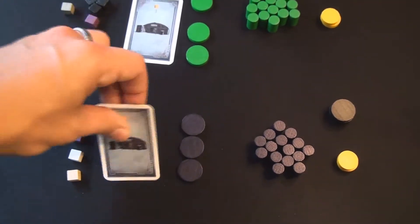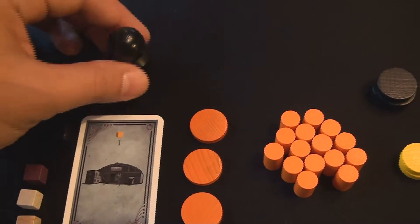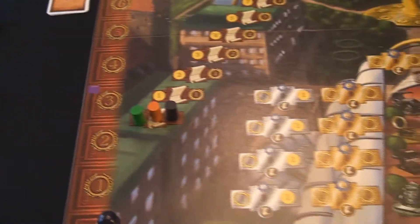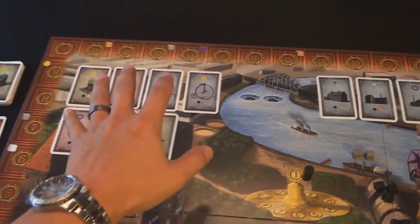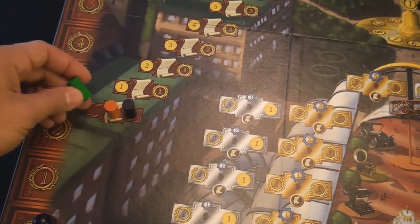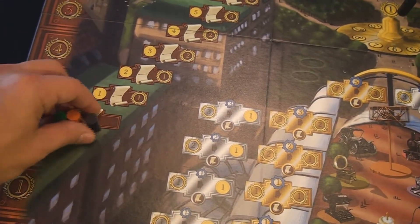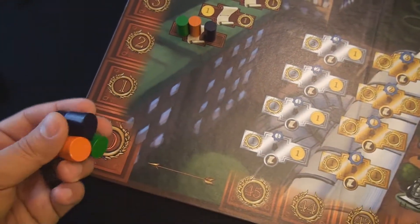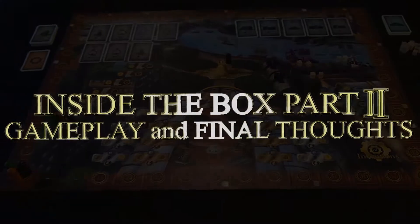Each player's starting factory produces wood at the start of the game. The last token is the starting player marker, and orange has been designated as the starting player. Looking at the game board, you start with seven starting inventions and five starting factories which can be purchased. Each player places their larger round token on the zero spot of the patent markers and one of their large pawns on the zero of the influence track.